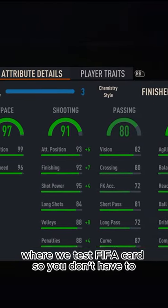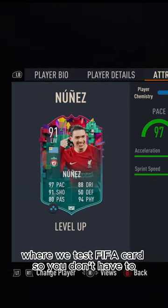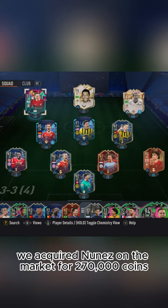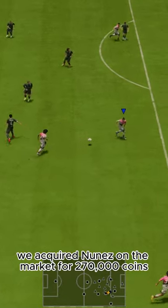Welcome to Baller or Bust, where we test FIFA cards so you don't have to. Today we've got this squad with base level up Darwin Nunez. We acquired Nunez on the market for 270,000 coins.